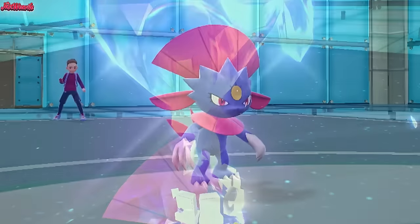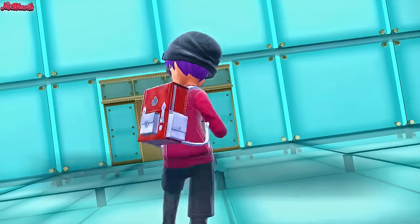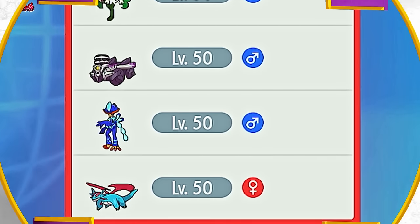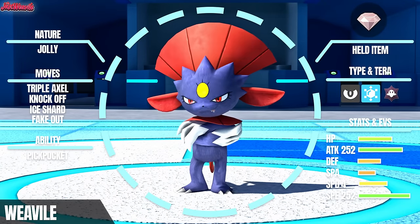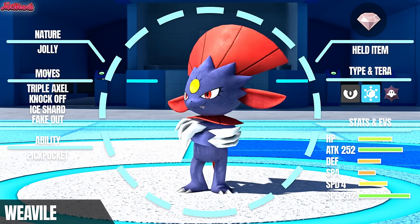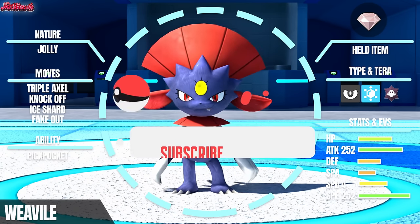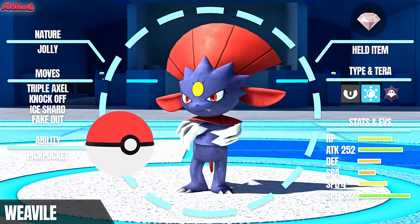Welcome back to another exciting Pokemon battle video. Today we've got a double header in the Smogon OU Mixed tier, first against Lazy Boy and then against Reese. These are some fun competitive matches. The real MVP of today's video is our Weavile - this thing absolutely pops off in the first game, landing some insane hits. So buckle up, it's going to be a wild ride. Don't forget to like and subscribe.